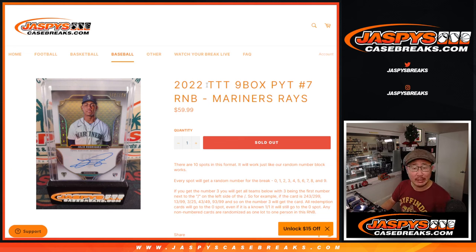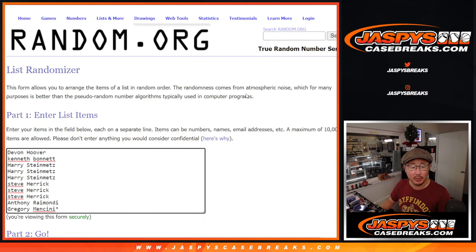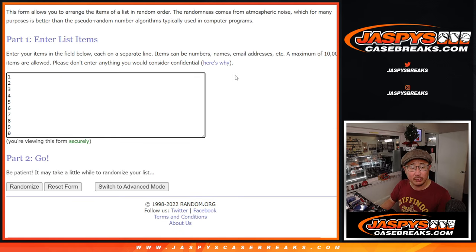Hi everyone. Joe for jazpyscasebreaks.com coming at you with the Mariners-Rays random number block randomizer for Triple Threads. Pick your team seven. Big thanks to this group for making it happen. There are the numbers right there. And let's do it.